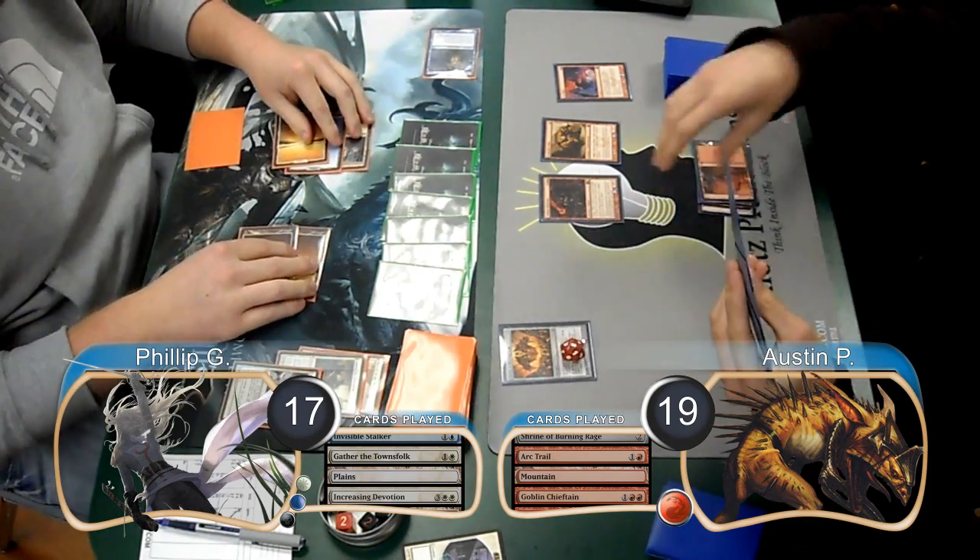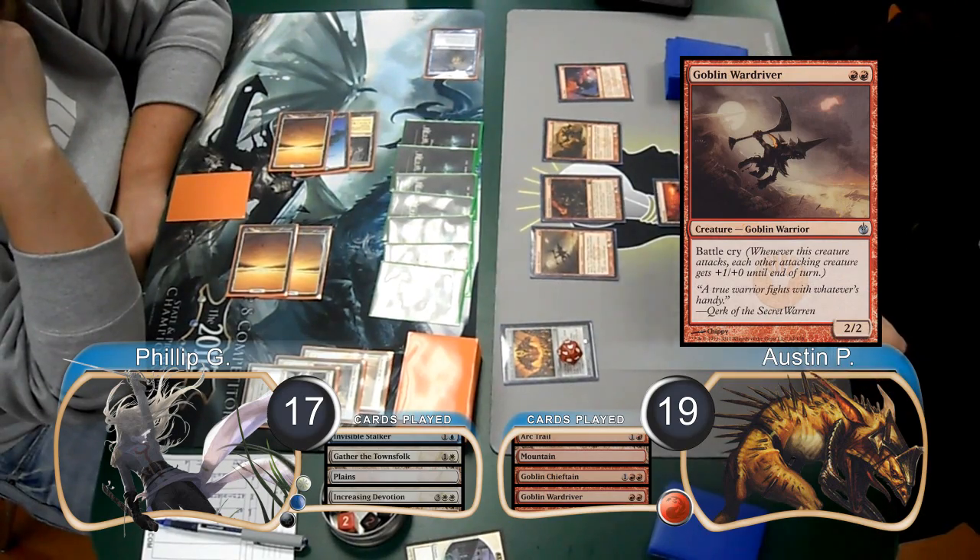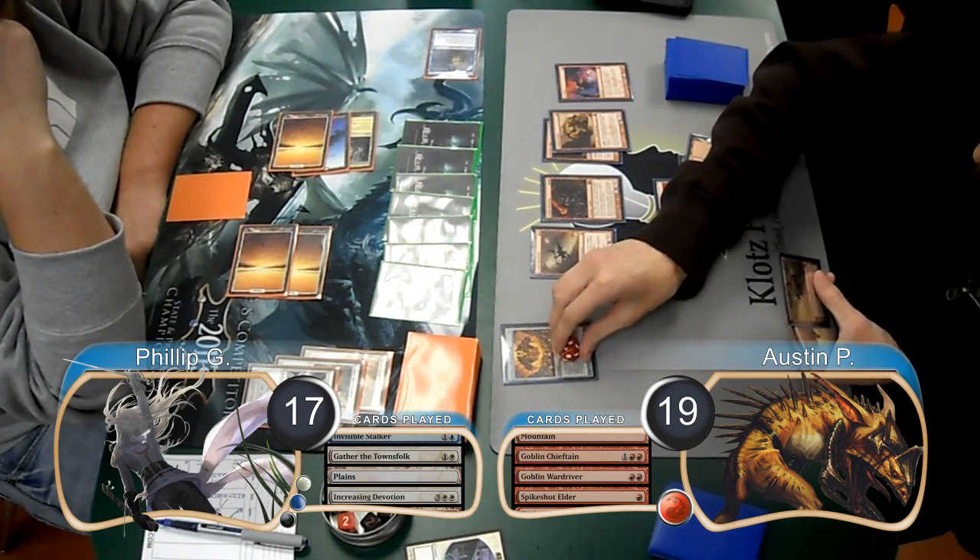Austin added a 5th counter to his Shrine and then played a Goblin Wardriver, adding a 6th. He also played a 2nd Spike Shot Elder and took the Shrine up to 7 counters.